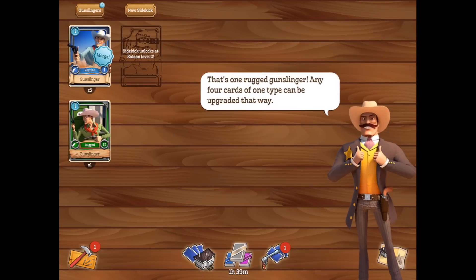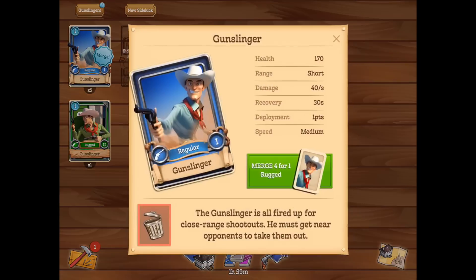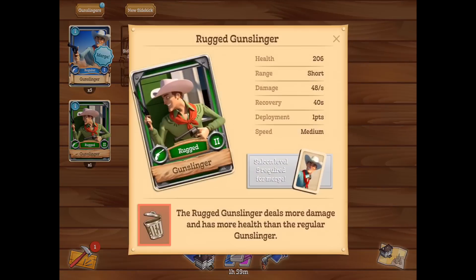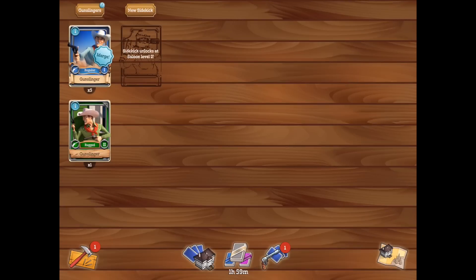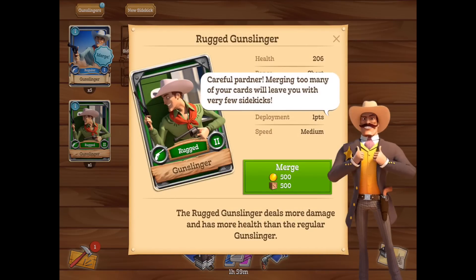So there's regular, rugged, veteran, and notorious — and obviously each comes with improved stats. When we look at a rugged gunslinger, he's got more health and more damage per second. We're obviously going to want to upgrade those guys as much as possible, but we don't want to upgrade too many or we just won't have enough guys to fight with. So we'll stick with five regular and one rugged for now as we move forward in the game.